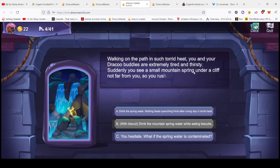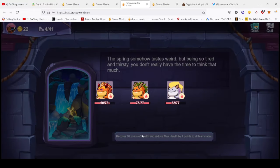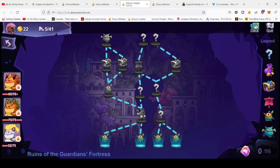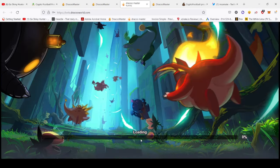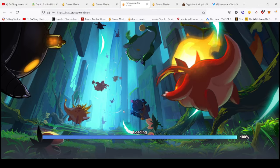The question mark event: 'Walking on the path in such torrid heat, you and your dragon buddies are extremely tired and thirsty. Suddenly you see a small mountain spring under a cliff. Do you drink the spring water?' I'm drinking it - 'drink the mountain spring whilst eating biscuits.' That's not a real choice - I'm not NOT having a biscuit, I don't care if it's contaminated. 'Someone tastes weird - being so tired and thirsty you don't really have the time to think.' Recover 10 health points! I love this - they've got those little consequences and choices to make.